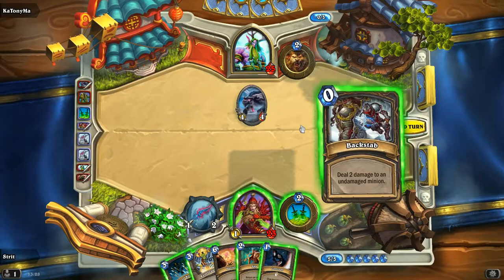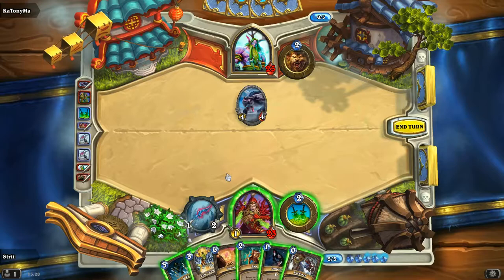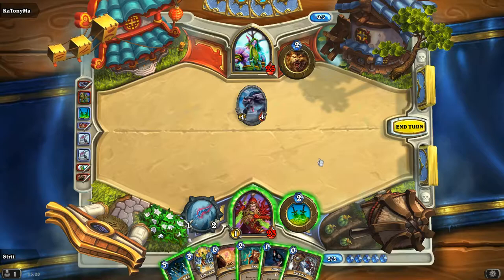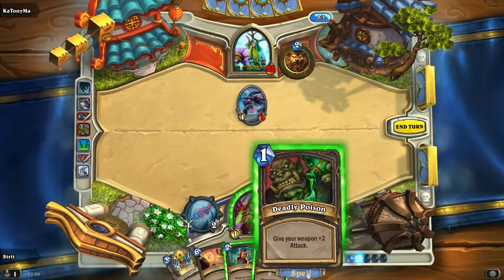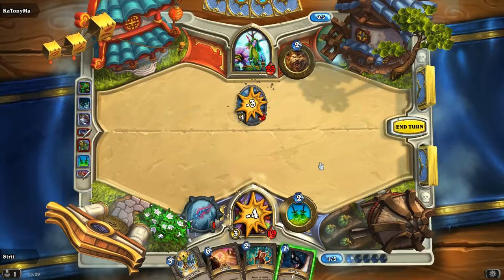4-4 taunt — now that is actually pretty neat. Deadly poison — that's actually pretty nice, because that lasts for the duration of my weapon. Let's just kill it, be done with it.